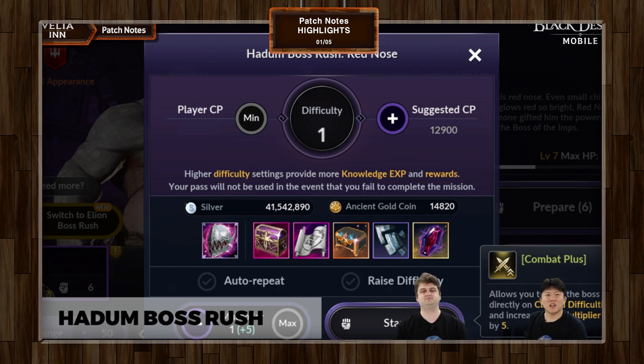With Hadum Boss Rush, difficulty one of Hadum Red Nose is 12,900 gear score — that's not somewhere we can survive right now. But that's how it's going to work, and you can see the possible rewards from there.